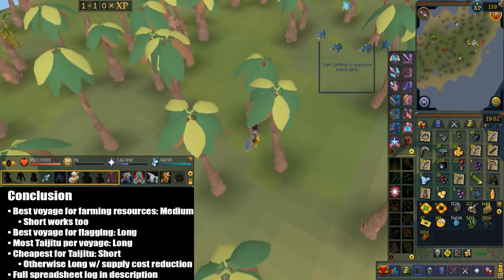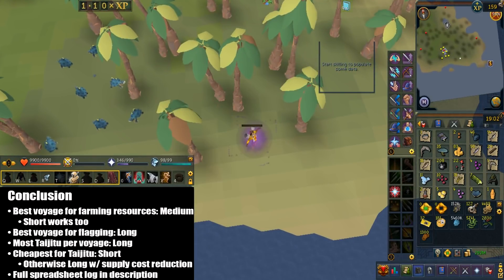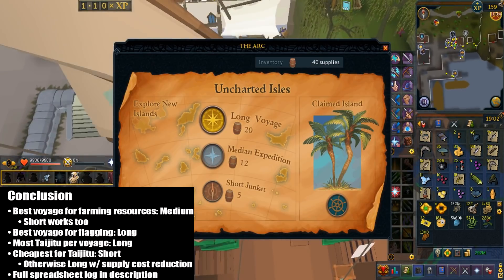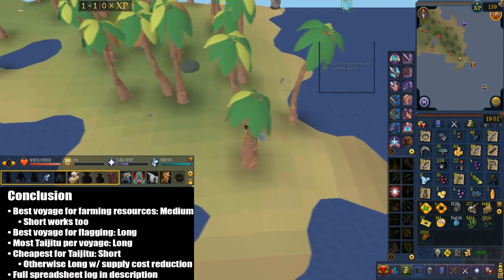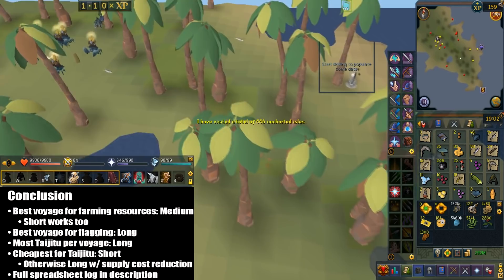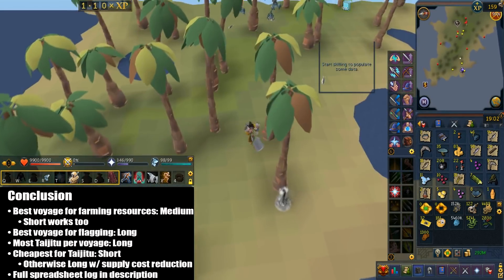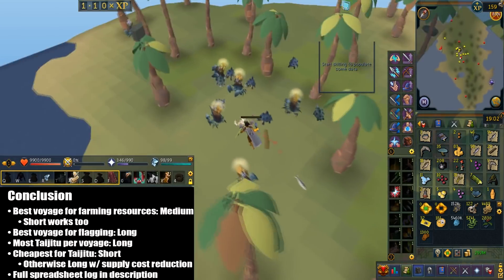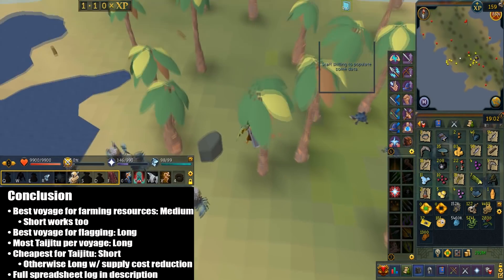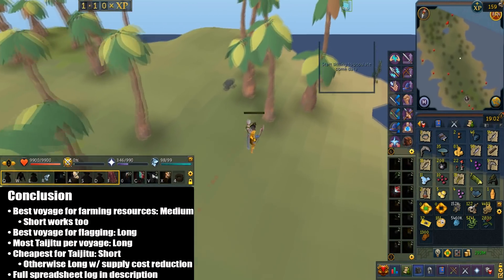In conclusion, it was pretty boring and tedious to scan and record each and every island. Summing up all the supplies to explore all 300 islands would cost 3,700 supplies. The best voyage for searching specific skilling resources — like if you're trying to train conventionally — would be the medium. Short voyages are also great, just don't go after wabagongs because of how rare they are. For flagging an island for daily resources, go with the long voyage. The most taijitu per voyage also comes from the long voyage. Without supply cost reduction upgrades, the short voyage is cheapest; if you've maxed the supply cost reduction, the long island is more suited for you.